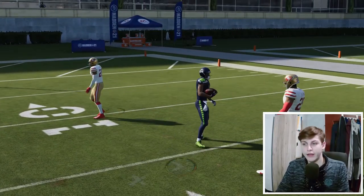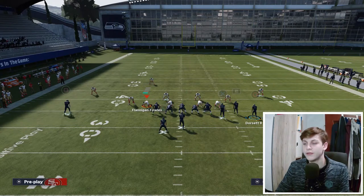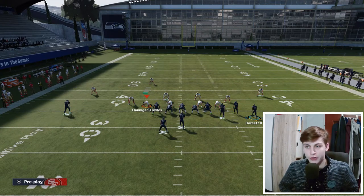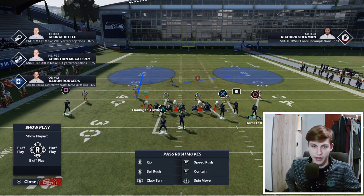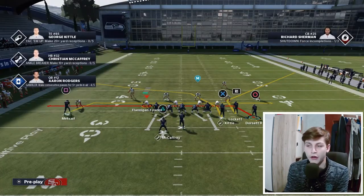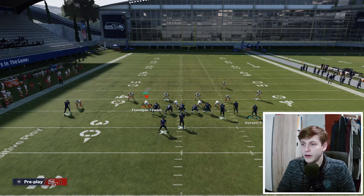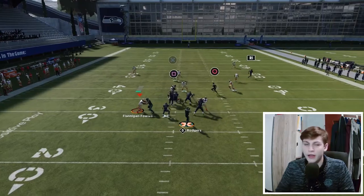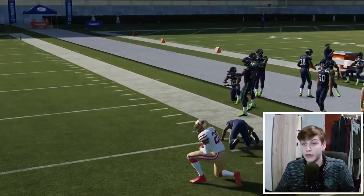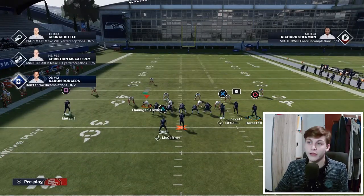Another reason why this is nice is because of this corner smart route — if you smart route it, it is a nice man beater. Also, you want to smart route the corner if you want to beat Cover 3 as well; that just makes it a little bit easier. So I would go with a setup like this: crossing route on Kittle, drag on the two outside receivers, and then motion snap. Don't forget to smart route it. You see how open this gets — Lockett, he's not even a great route runner but he still gets open. If you have someone with route tech, I've gotten so many touchdowns on this.